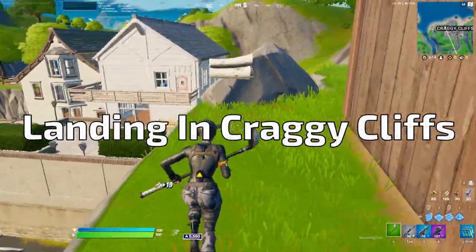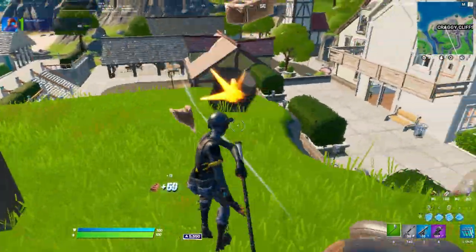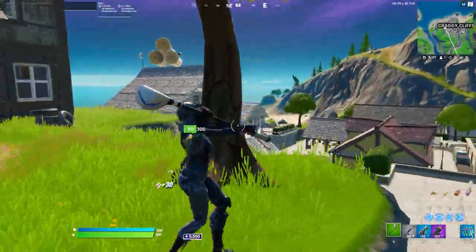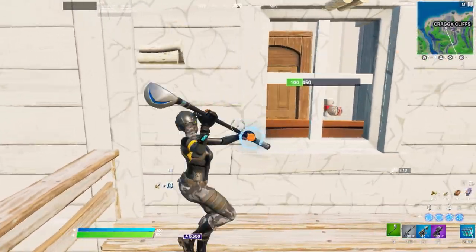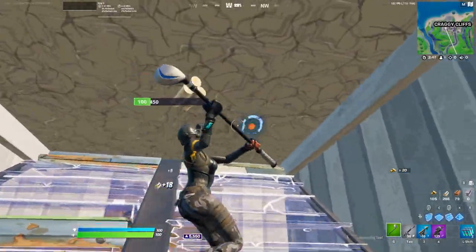When you're landing at craggy cliffs, I would recommend that you try and land at the three buildings towards the west side. At the west side of craggy, there will definitely be at least 10 chests that can spawn for you or your team. It's very important to keep in mind that 50% chest spawn rate is still a thing in competitive, but the real advantage is that the west side has the high ground, which will give you a positional advantage in a fight.